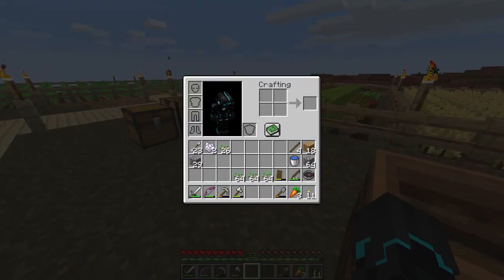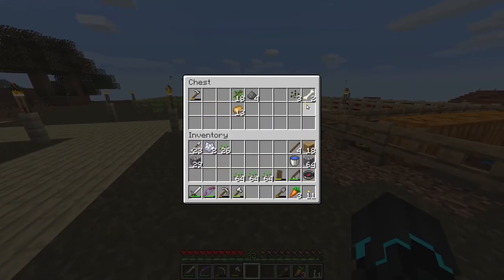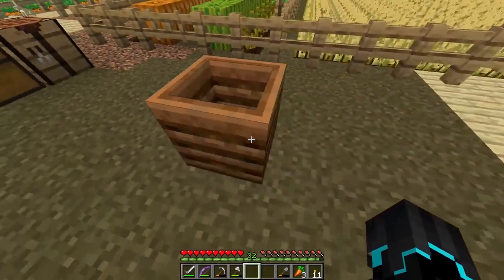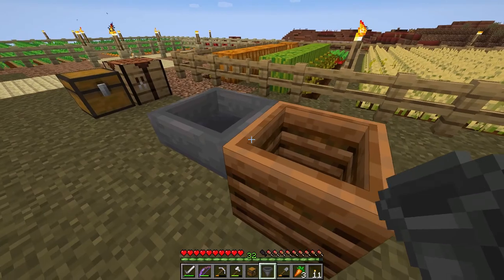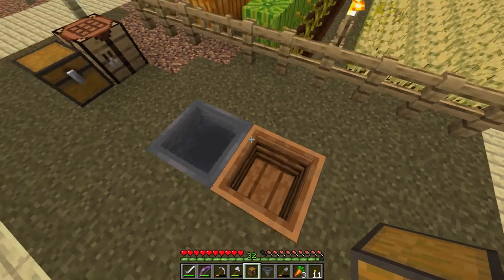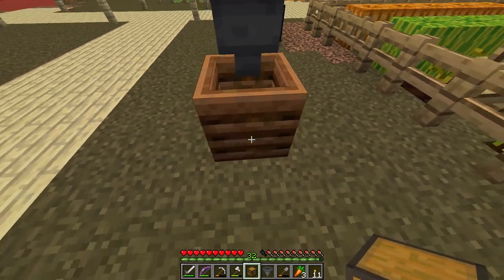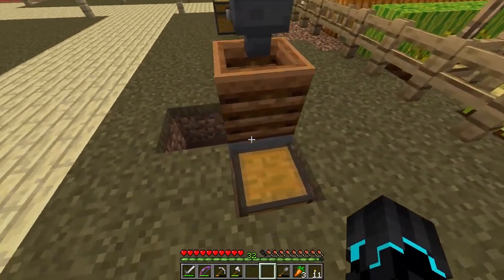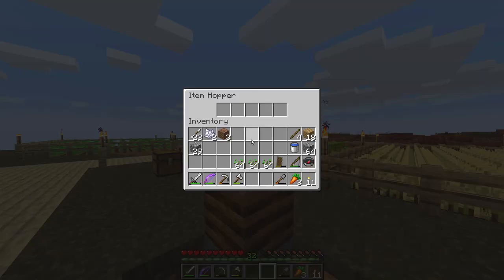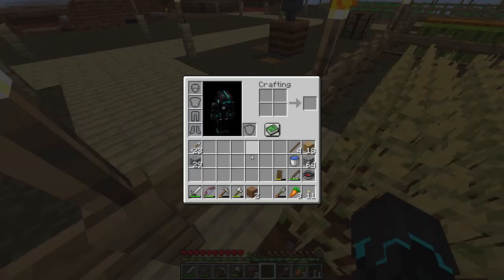I'm wondering if a composter can take a hopper input or output — time to test it! Placing a hopper on top and adding seeds — yes, that works. Then I add a chest with a hopper facing into it, and now I have an automated bone meal system. I can just dump my leftover seeds in and get free bone meal out.